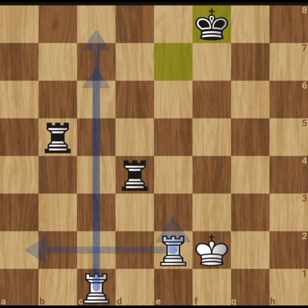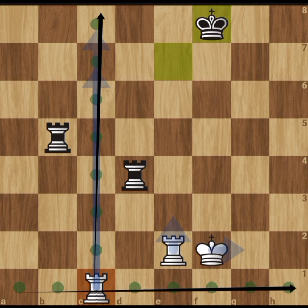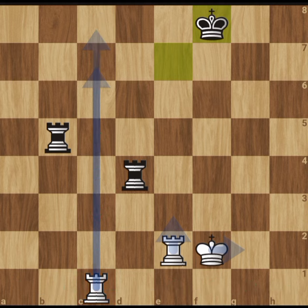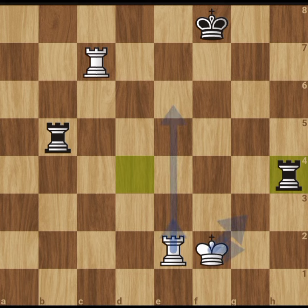The next chess pieces to consider are the rooks. They have a very simple movement and more or less look like castles. They move vertically and horizontally in any direction, as far as there is no piece standing in their way. This rook here can move all the way down, but it cannot move toward the king, nor can it move over the king. For each game, you start with two rooks on each side.